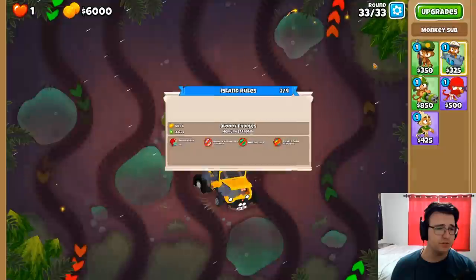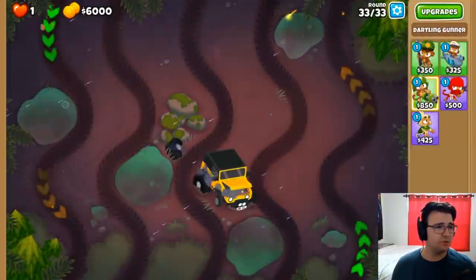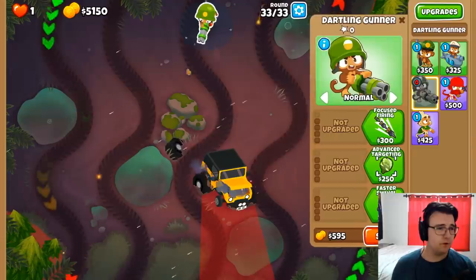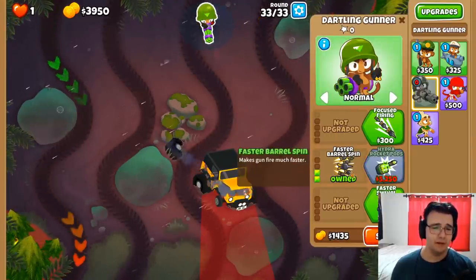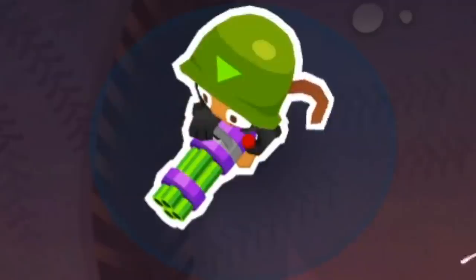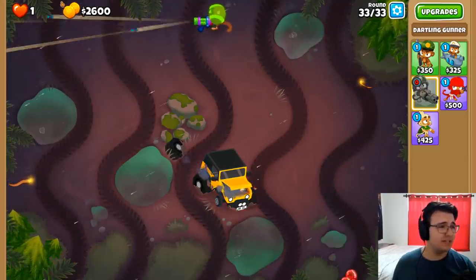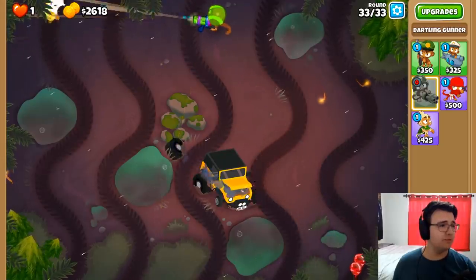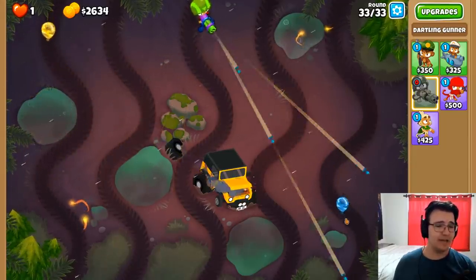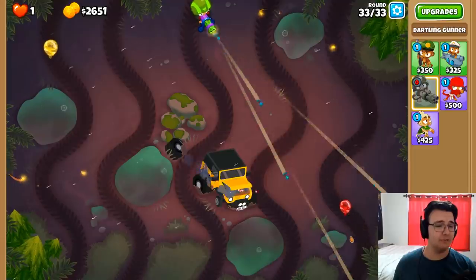So it's round 33, but they're half-speed Bloons. Can I just get a Dartling Gunner? It's not restricted. I think I'll just do Dartling Gunner here, hit both paths. Faster Barrel Spin's pretty big, and I want Faster Swivel and Powerful Darts. I'll take it nice and slow, going back and forth. The yellow Bloons are the scary part — oh, they're not too bad right now. Oh, except when we miss... Okay, it's not too bad. Just don't miss too much. Actually, it's really not that bad — I think we can get through this with one tower.